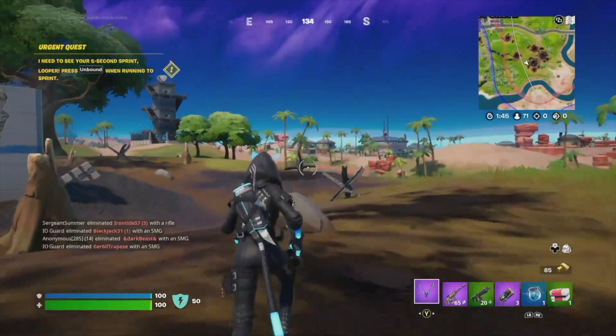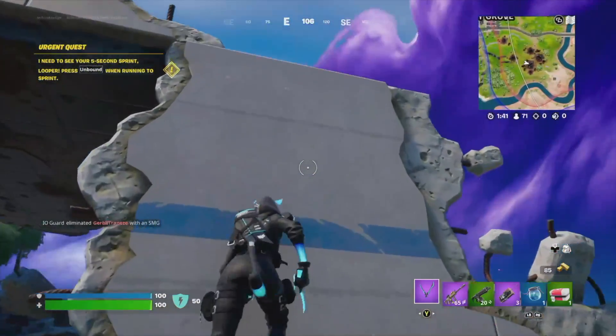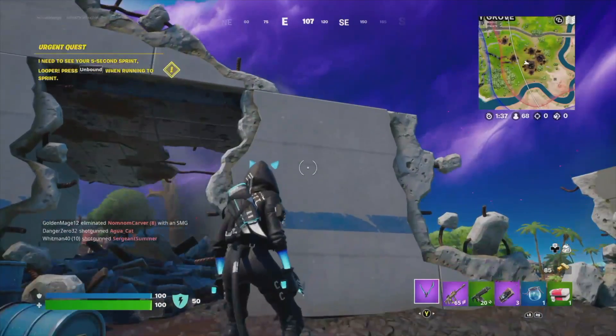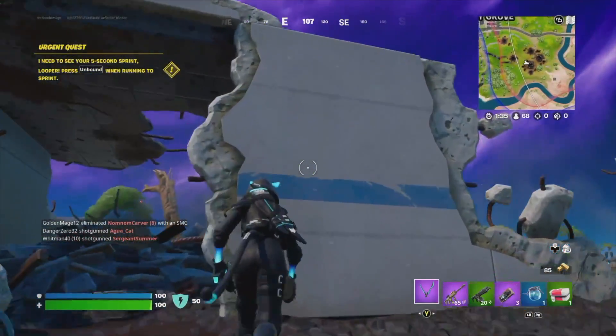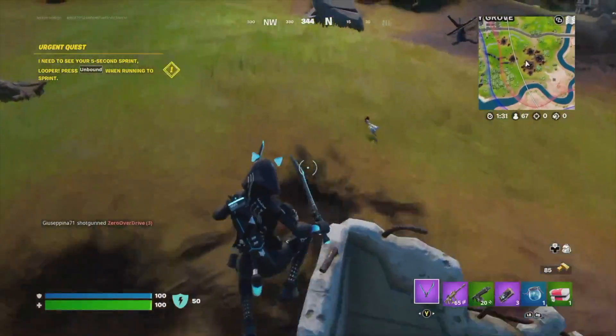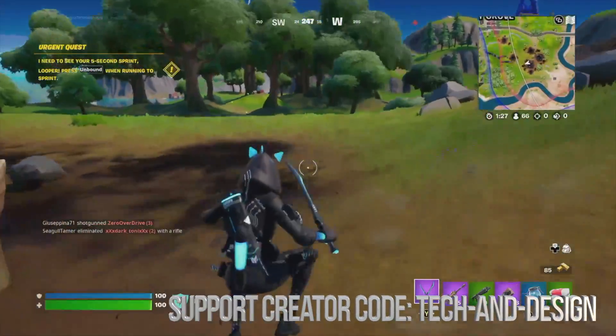A few people asked me how do you climb in Fortnite. Well, just go up to a structure — you see that edge there — just have to jump and then jump again once you hit that edge. It's kind of like jumping twice and then you can just climb up. Obviously it doesn't work with everything, but it works with a lot of edges.